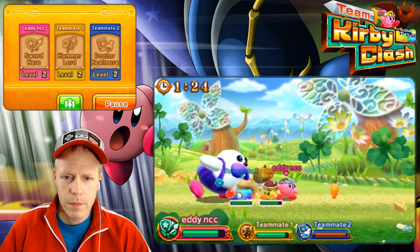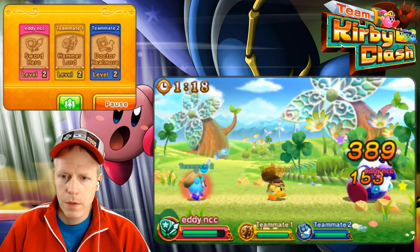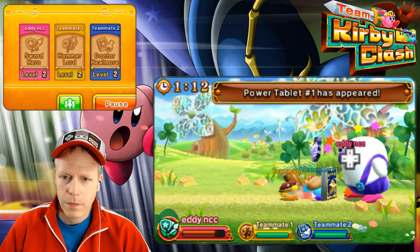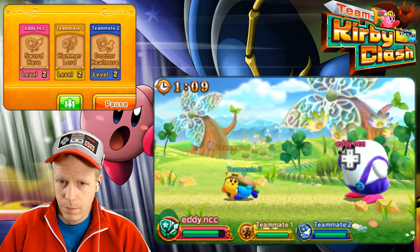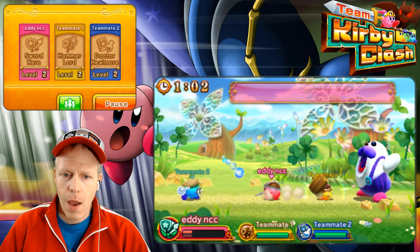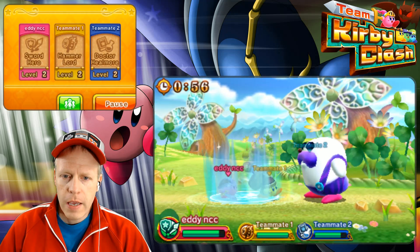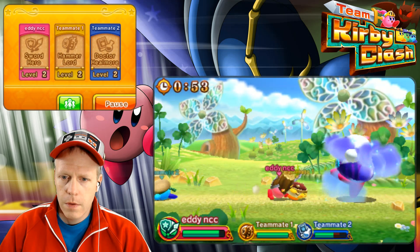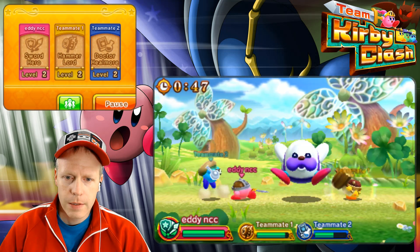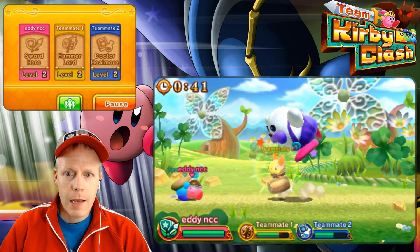Take him out. Come on guys, he is vulnerable here. Get him. I think I actually died there from him. I'm in trouble. Come on, Healmore. You get in Healmore's area there, you can heal. Get away from this guy. He's giving us a lot more trouble than Colossal Waddle Dee did, that's for sure.